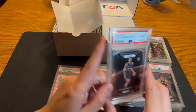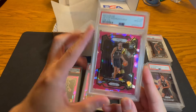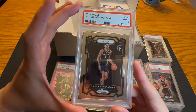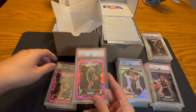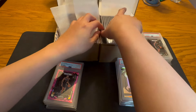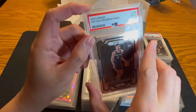Pink Ice PSA 10. Pink Ice PSA 9. PSA 10 base Rookie. PSA 10 Pink Ice. PSA 9 Pink Ice. PSA 9 base Prism. And another Gem — good thing about these is we didn't get an upcharge. We'll take that when we can. Another PSA 9 base.